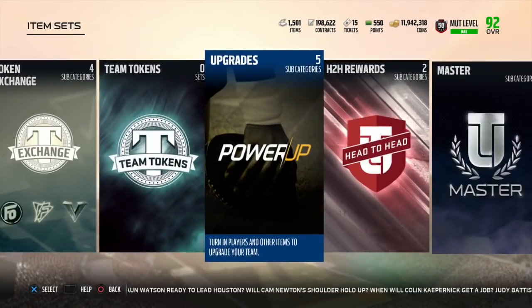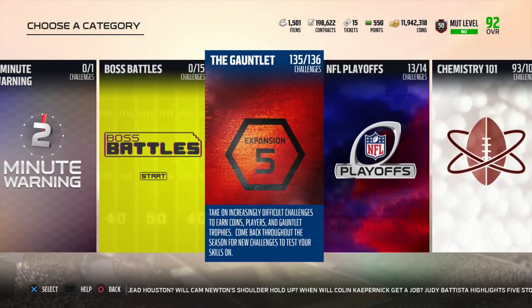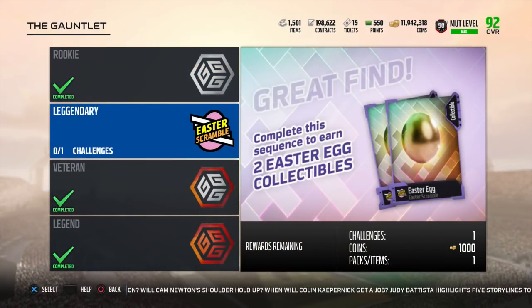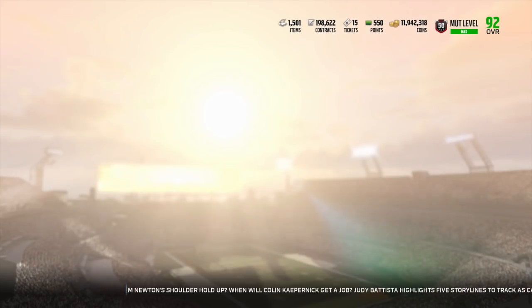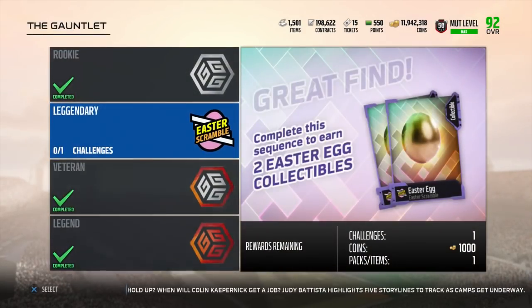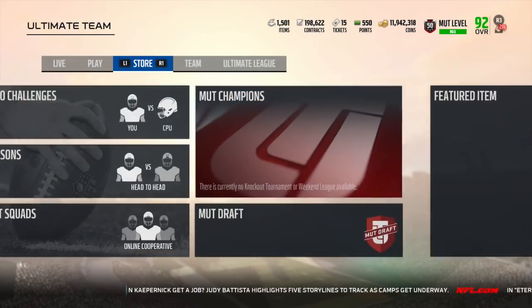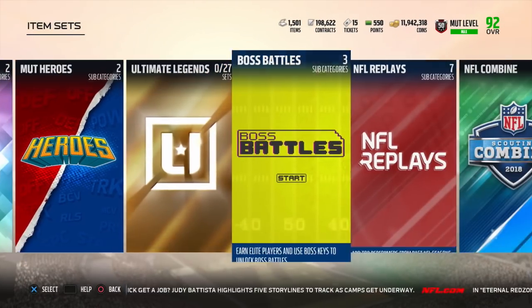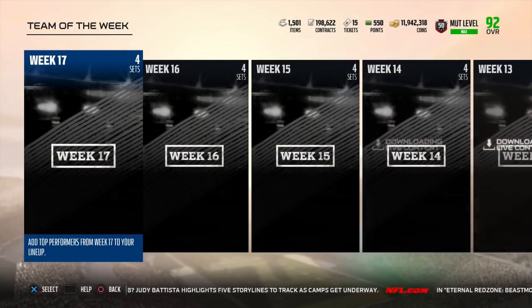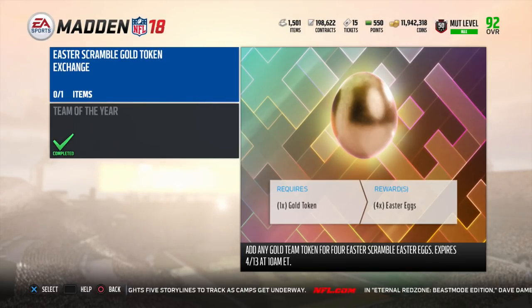On day five, currently at 30, we have a full game solo in the Gauntlet. Here in the Gauntlet, we have an additional two eggs in the legendary portion, playing against the Packers — bringing us to 32. We also have a gold token for four eggs in the Team of the Year set within the Team of the Week subset. Scrolling all the way to the right-hand side in Team of the Week, we find an Easter Scramble gold token exchange for four additional eggs, giving us 36.